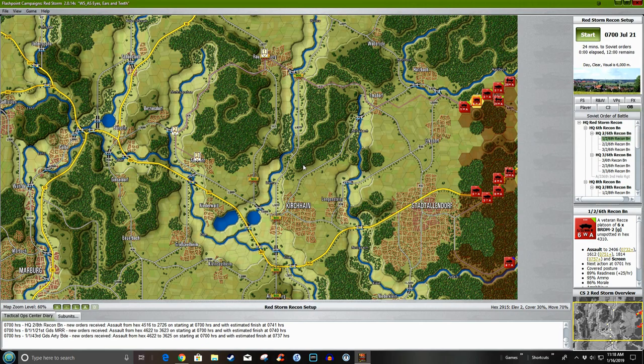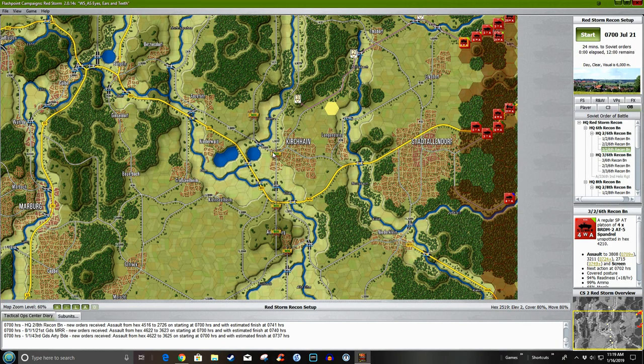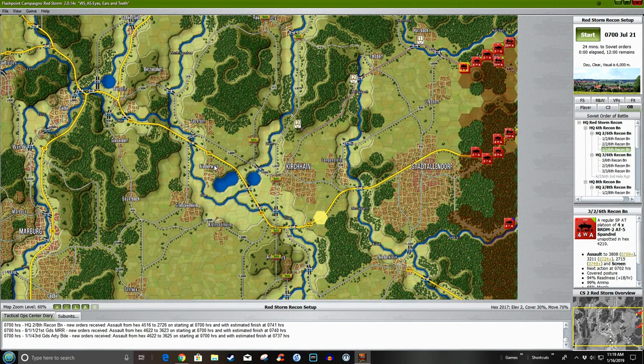Second Company, 6th Recon Battalion is going to spread along this ridge line — this line of hills — and observe this whole area for NATO movement. We've got 1,000 victory points here and 2,500 victory points here. They're going to drive for this; that's where the points are. The AI is a victory point gobbler — like Pac-Man, it's going to go eat the victory points. Wherever the biggest concentration is, expect their main effort.